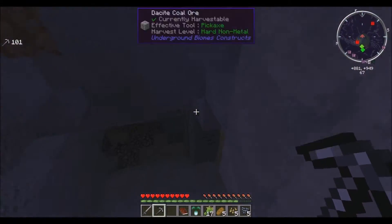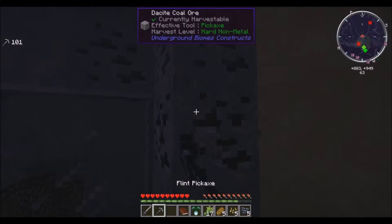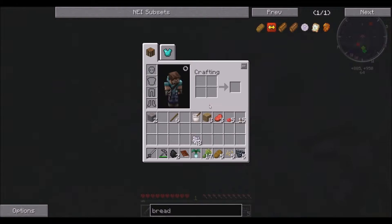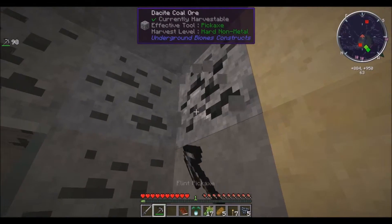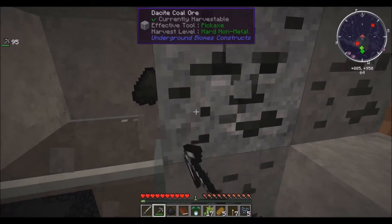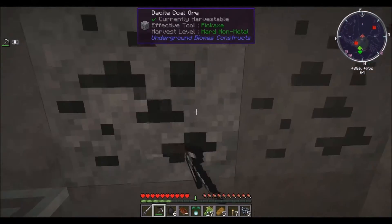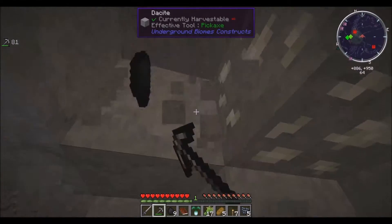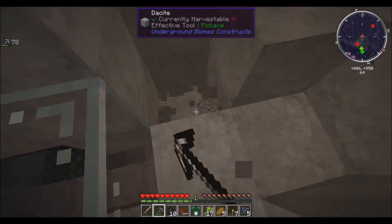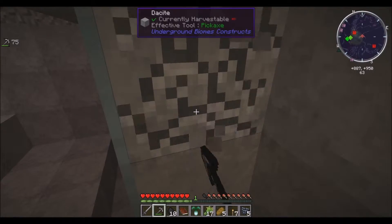Alright, here we go, starting to mine. I need torches — I don't have any torches, that's bad. Wait, I could just mine this coal and get some torches, yay! Oh, the days of classic Minecraft — I remember back in the alpha days when Minecraft didn't have a food bar and you had to eat pork chops to regain your hearts. Back when it was ridiculous.